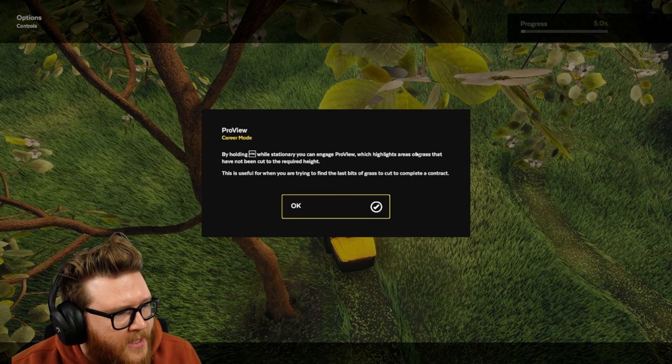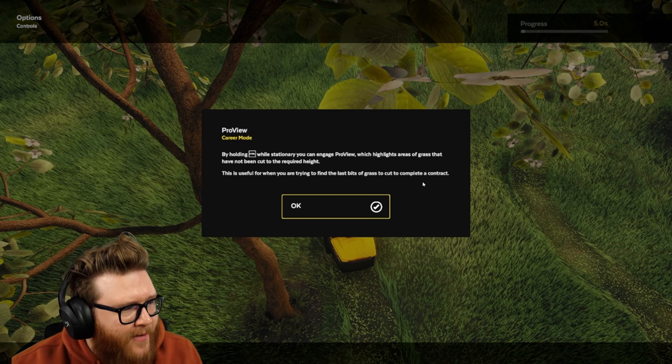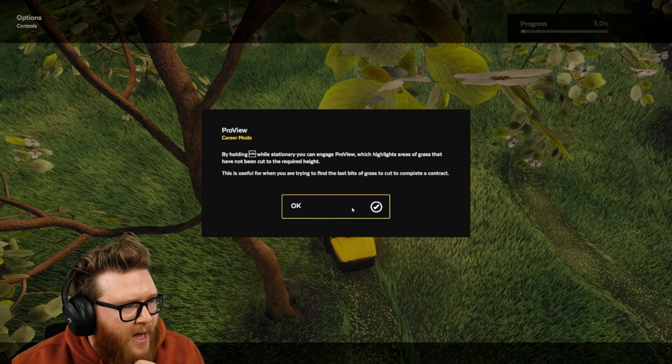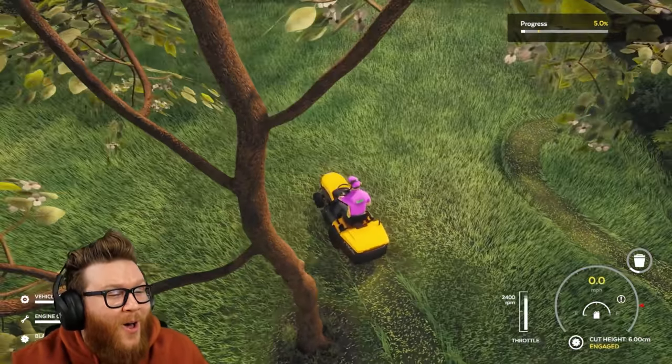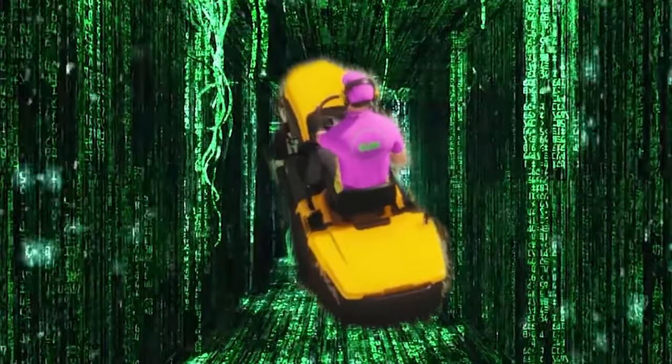Pro view - by holding control while stationary, you can engage pro view, which highlights areas of grass that have not been cut to the required height. Whoa! It's like I entered the matrix or something. I can see the code.